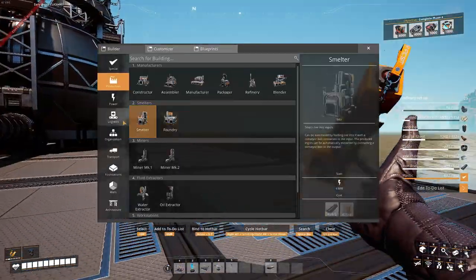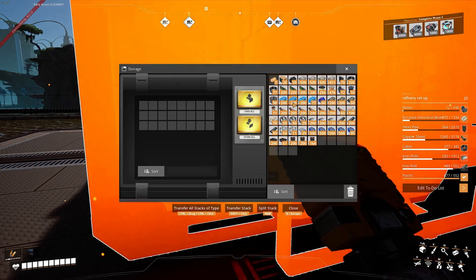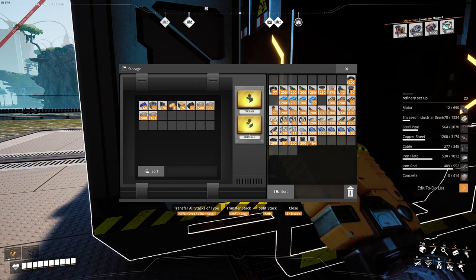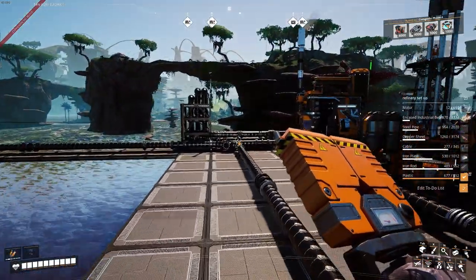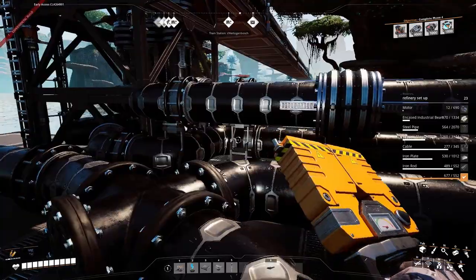I'm going to make a storage container to store some of the stuff I don't need right now. I'll need a lot of copper because I still need to wire everything up, but I can dump some of these extras — heavy plates, screws, beams — and clear out the inventory. Then I'll quickly run and grab all those resources and come back.